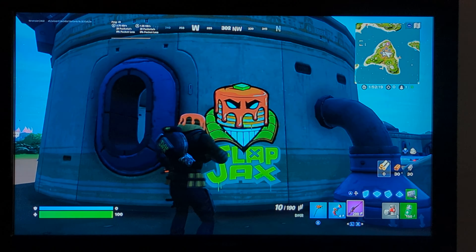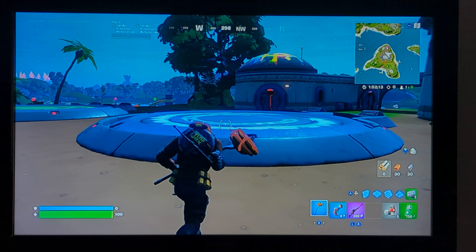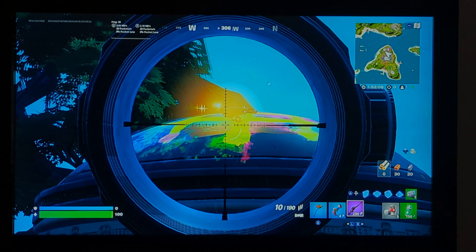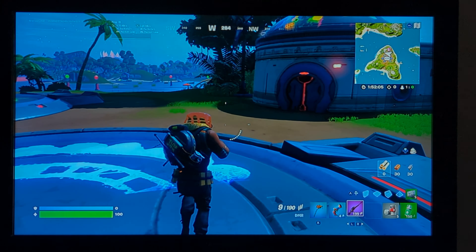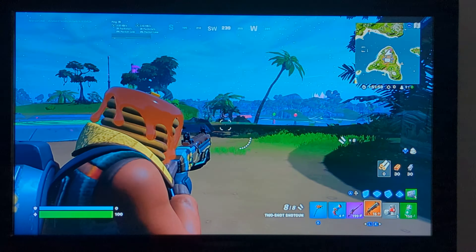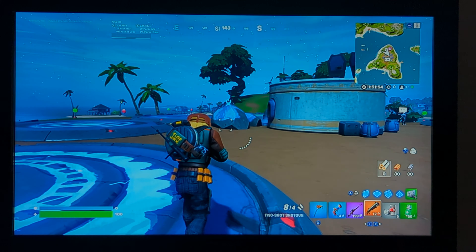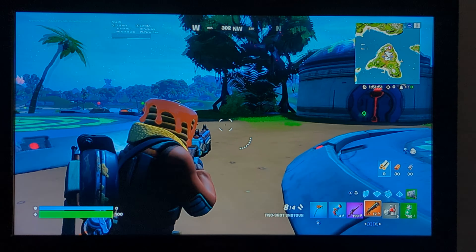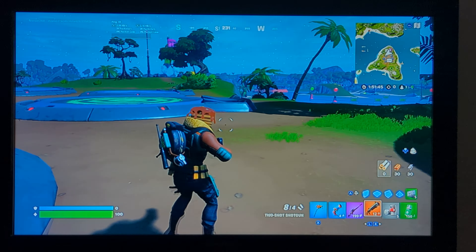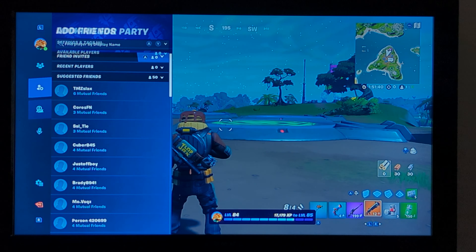The skin is definitely one of the better free skins because it comes with a pickaxe, back bling, a skin, an emoticon, and a spray. Now the original Man Cake items don't work that well with him because he's more of a lighter gray-green while this is a bluish color, so it's not too bad. Let's head back to the locker.